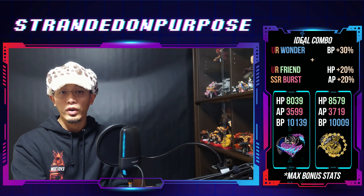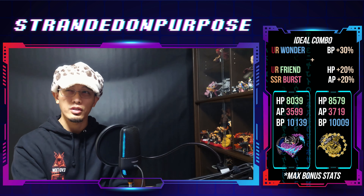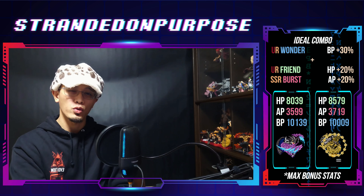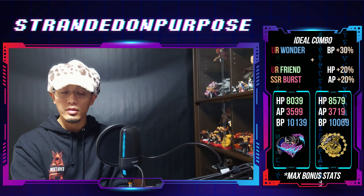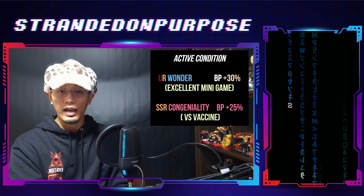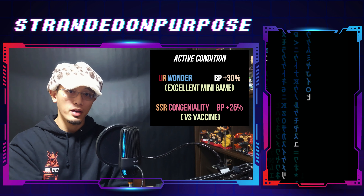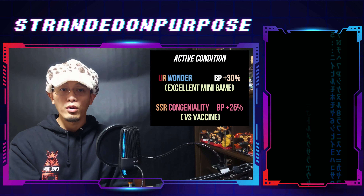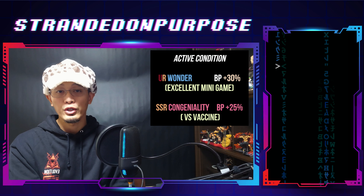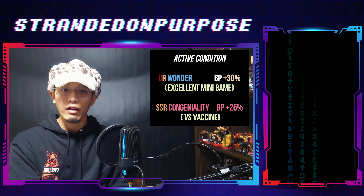If you choose to pair it with SSR Burst from the Lugamon BEM, it will boost Shakamon's attack to around 3,700, and Ravemon Burst Mode's attack to about 2,600. The SSR abilities of the Holy Wings have a similar defense boost but with different activation conditions than the UR counterpart. The SSR ability requires a correct matchup against Vaccine Digimon, while the UR ability activates when you hit Excellent at minigames. In most cases you'll get that perfect defense, but if you miss that window, that 30% BP boost will be wasted.